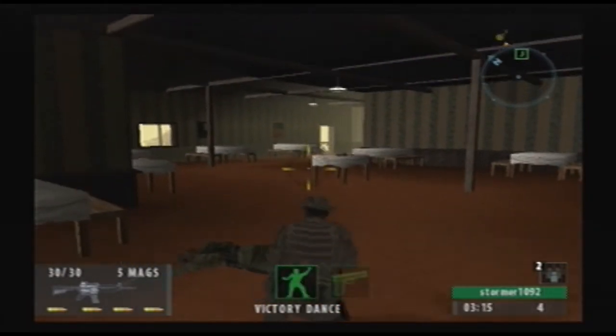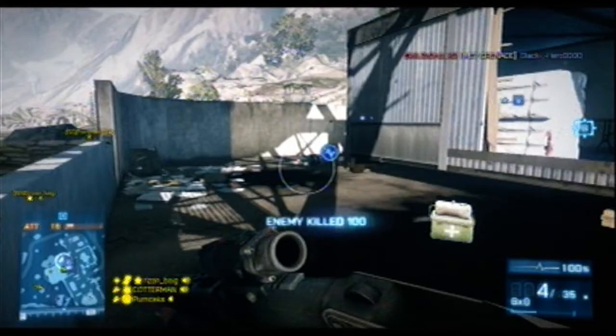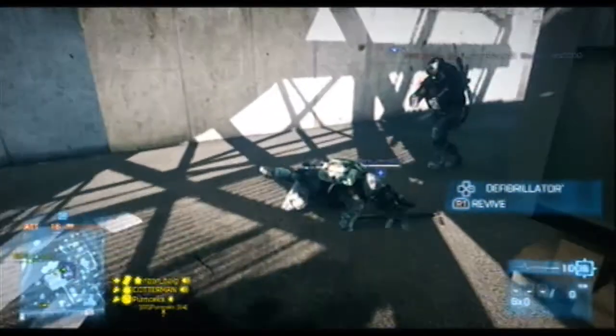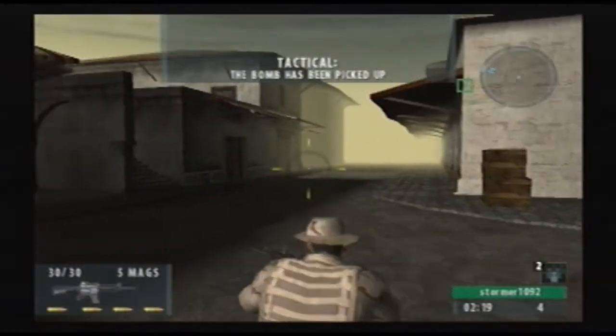Now let's look at how to go around a corner in a first-person shooter. See how I have to go get this guy — look how exposed I am. That whole corner, half to three-quarters of my body is out in the open.